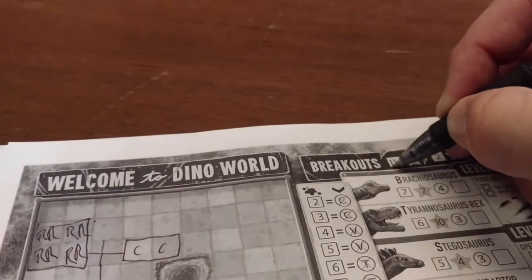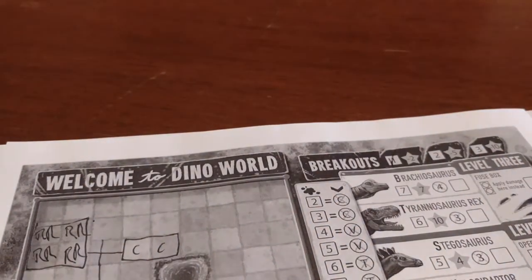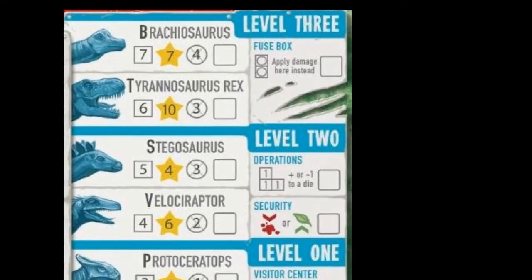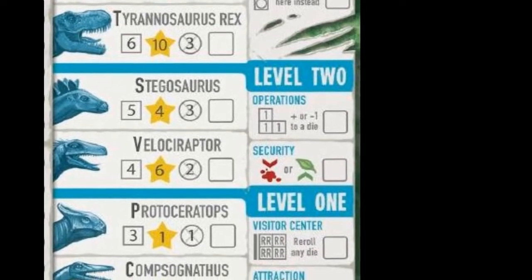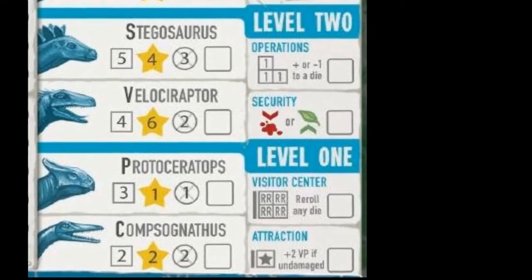For each escape, a player puts one check on their breakout tracker at the top of the sheet. There are a number of special buildings, all of which must be built in accordance with the shape indicated on the player sheet. Attraction: if this building is attached to the path and is undamaged at the end of the game, you earn two points.